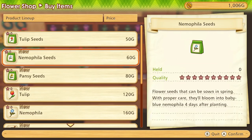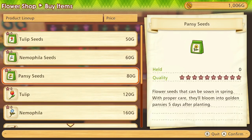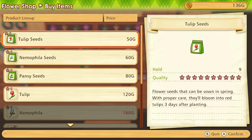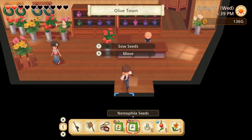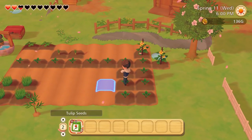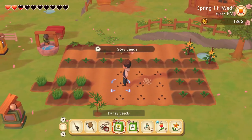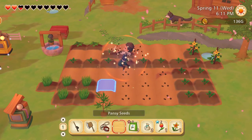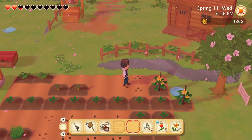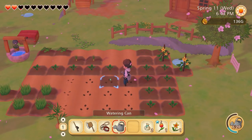I wonder what Beth likes. Guys, look — we can actually buy some flower seeds from this shop! Tulip seeds — because we know she likes them. There's also nemophila and pansies, which can be sown in spring as well. Should we get a few? I'm going to get nine tulips — let's try it. We can use these flowers as gifts and also sell some. Let's get back to the farm. The tulips — we just hold down and we can get nine all together! So we can do the same here — we've got three, and it actually fills in a spot. So cool! All the flowers are in. Let's give these a water.